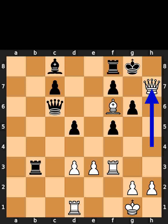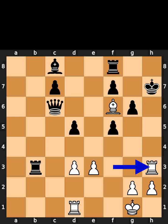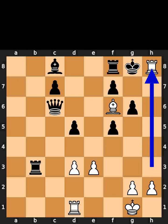White takes the pawn on h7 using the queen, check. Black takes the queen on h7 using the king. White plays rook to h3, check. Black plays king to g8. White plays rook to h8, checkmate.